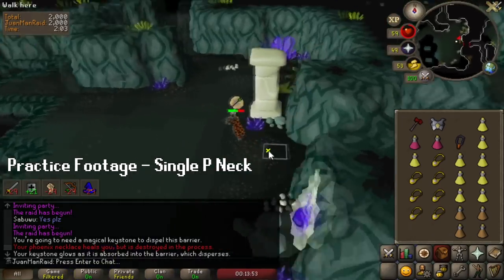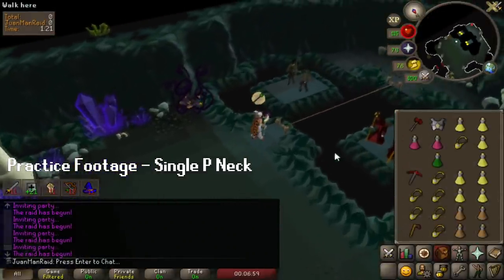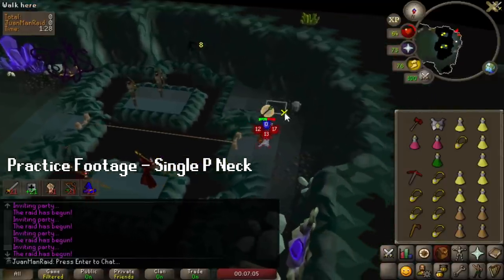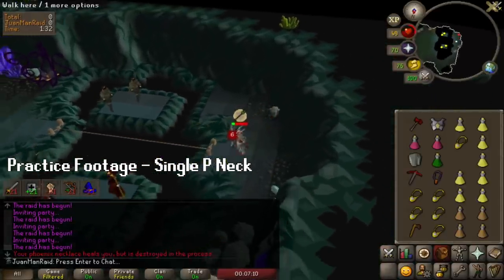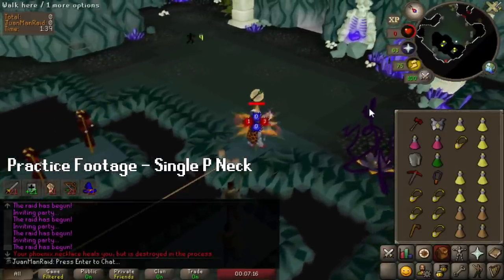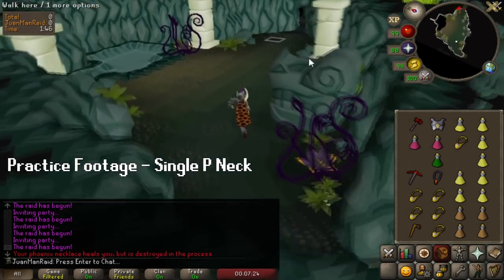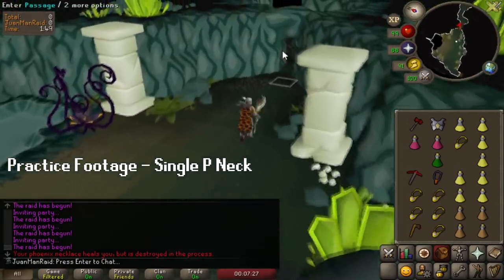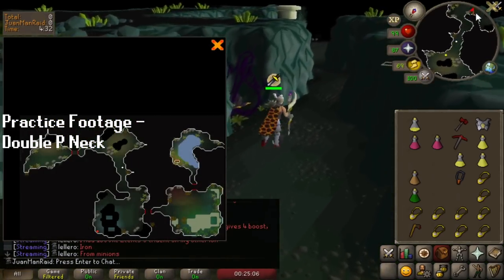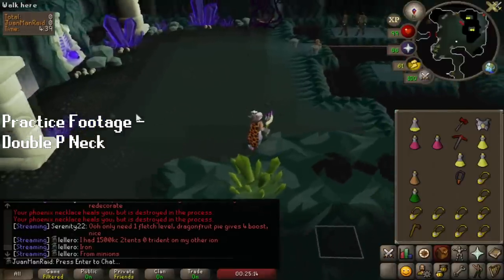The Phoenix Necklace method requires extremely precise clicking, timing, and positioning. If you don't do any of those correctly, the chance of doing it properly goes down a ton. There's a single Phoenix Necklace method and a double. I initially tried the single and it was extremely hard to do consistently — I could not get it down even after decent practice. I realized that I'm always going to have at least two Phoenix Necklaces for rope skipping anyway, so there's no need to learn the single one. Luckily, the double Phoenix Necklace method is way easier, way more consistent, and way safer. I got it down on my first or second try and then streaked multiple successes.